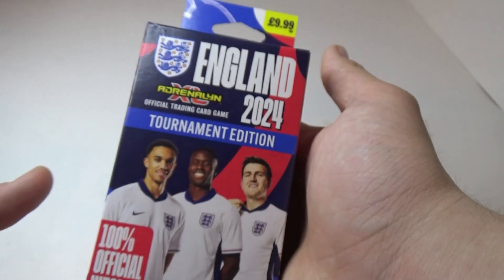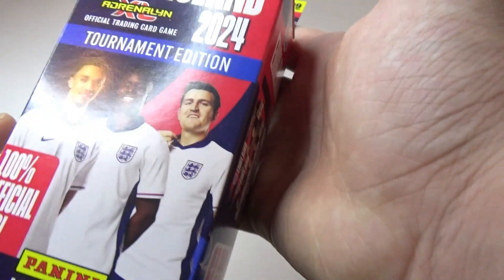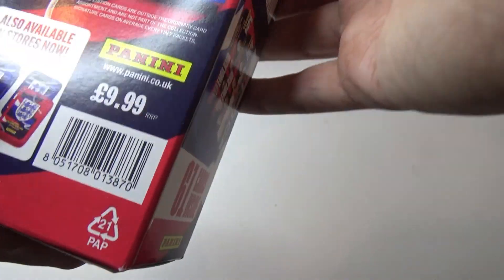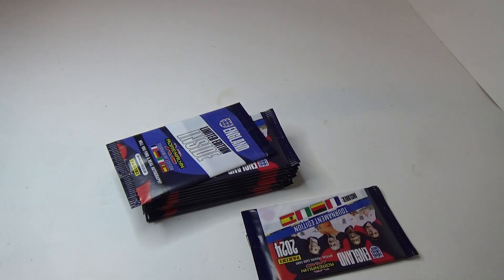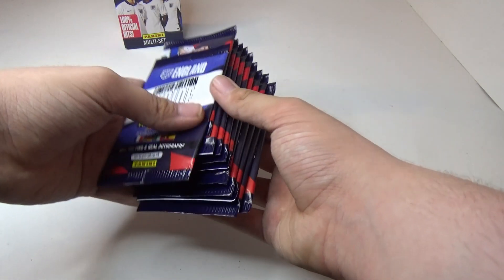We've got the Panini England trading cards — 61 cards inside, cost £9.99. It's a multi-set plus Limited Edition. There are big tins and pocket tins. Let's get straight into it. The best way is to open this from the bottom. The box is empty so we've got our 10 packs plus our Limited Edition.